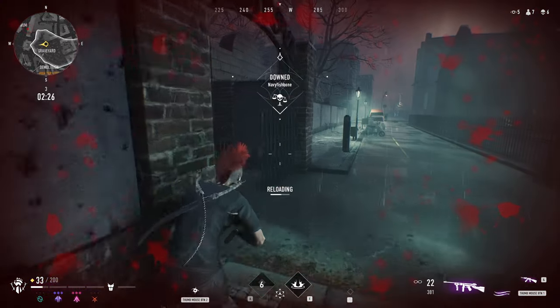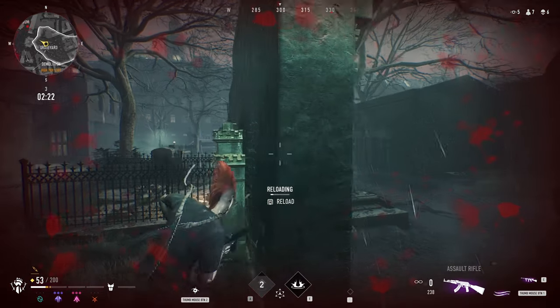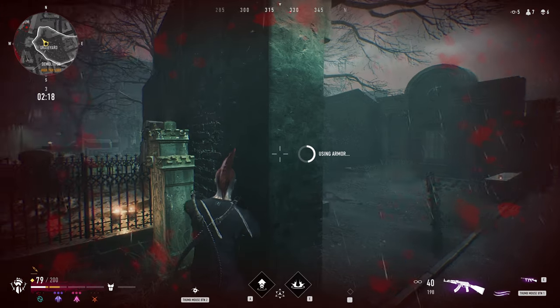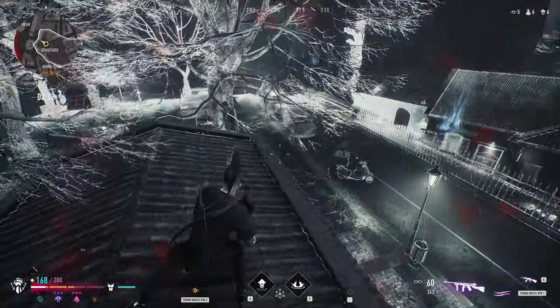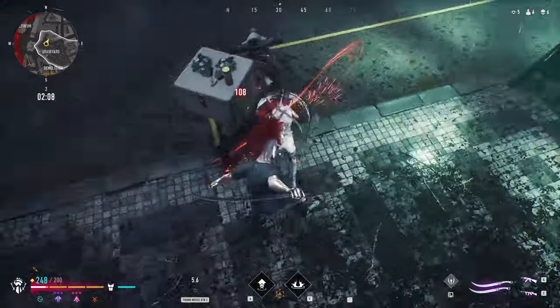I watched the fight back in slow-mo, and with my passive regeneration I was able to gain 60 hit points while fighting — this absolutely saved my life, and is something you need to take into account when dealing damage to other players. Just because you hit them for 199 damage doesn't mean they're going to be on one hit point when they pop their head out. This can be amplified with brute's passive and syringes, so expect the worst each time.